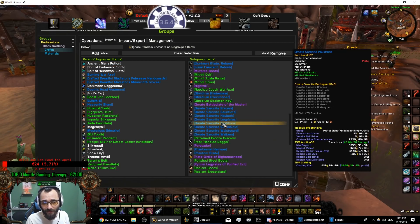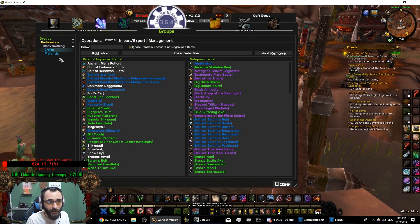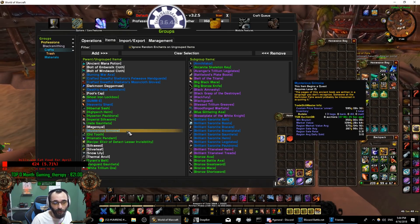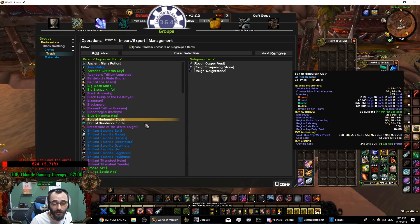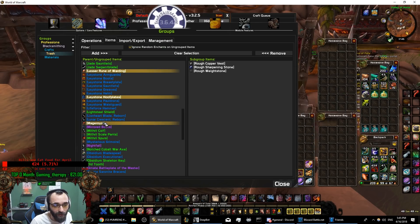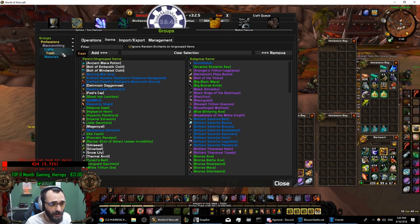I would suggest you select some things that you think you don't want to craft. Look through the items, and when you select all the things you want to remove, just click 'Remove' and they will be removed from the group. Or you can add them to another group - go to Crafts, then Management, then new subgroup name - let's call it 'trash.' These are the items in your inventory. If you want to put things into a subgroup, select them and add - just make sure to clear your bags before you do this so you don't get confused about what's from your bags versus from TSM.